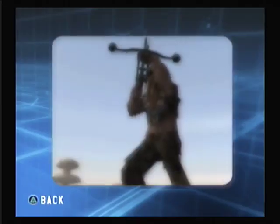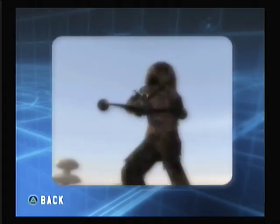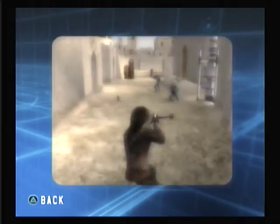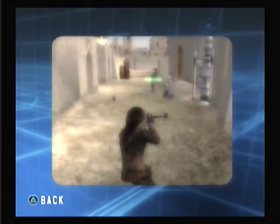The Wookiee Smuggler is the toughest warrior on the battlefield. The Wookiee is armed with a powerful bowcaster. This weapon can be charged by holding the primary fire button to spray a group of bolts into multiple opponents.